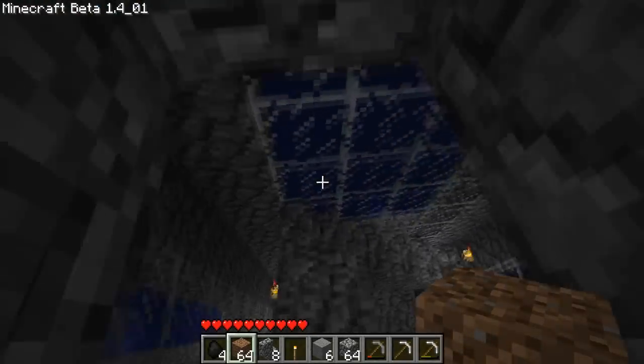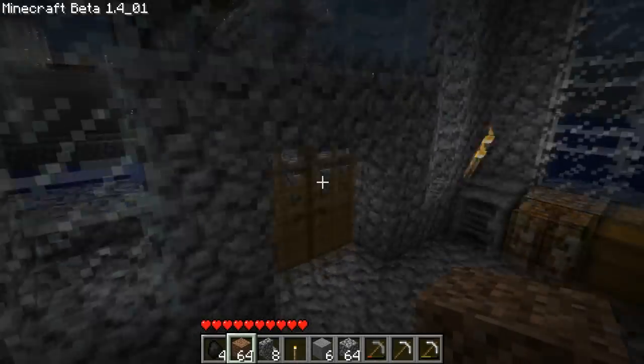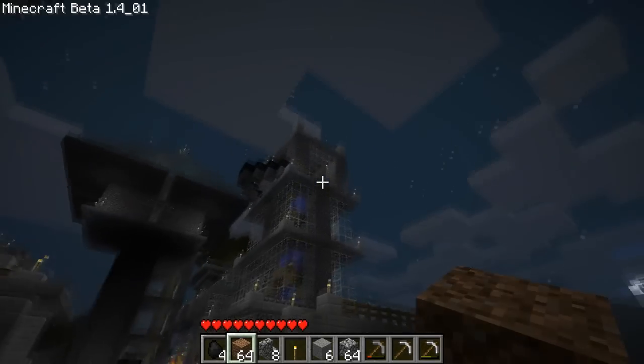What you'll notice is that the architecture and the materials that we use for our creations change over time, because we've learnt new crafting techniques and we've found new materials as we've progressed. Our first few buildings are just made out of cobblestone.